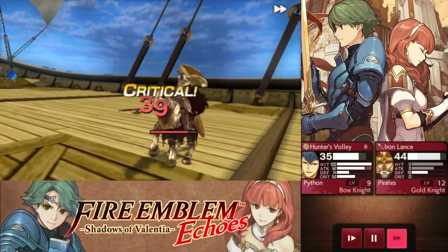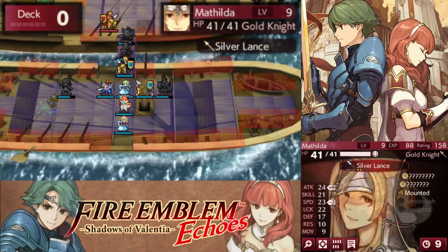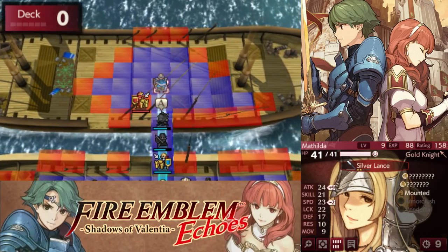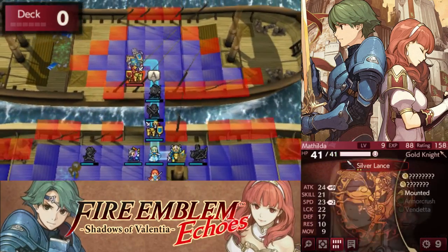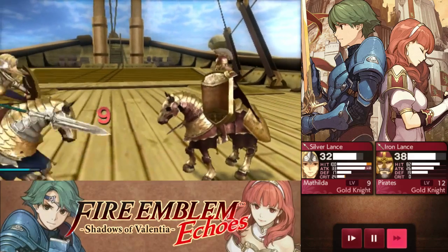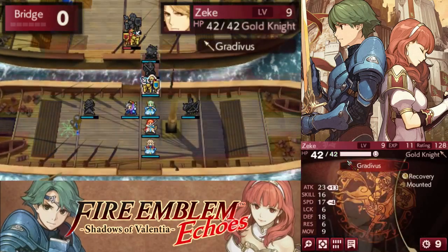A lot of people were wondering why I never had killer bows on my playthrough. Well, the main reason was because I actually didn't know how to make them. And before I knew, I already finished the playthrough. But you just forge them from silver bows, and if you want to get them as soon as possible, you can forge silver bows from steel bows. Now you can see why a lot of people were recommending the killer bow — because it's disgusting how good it is.